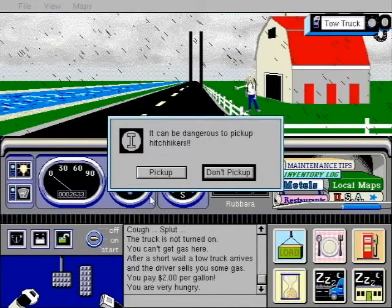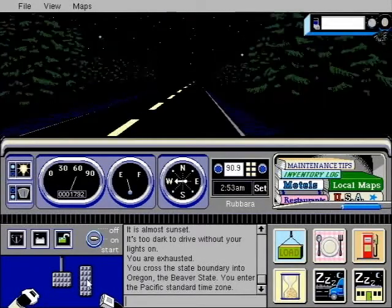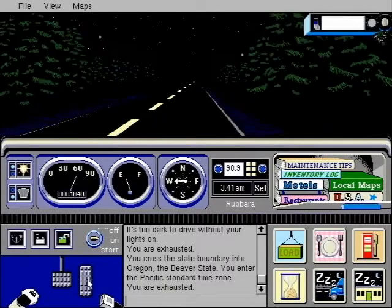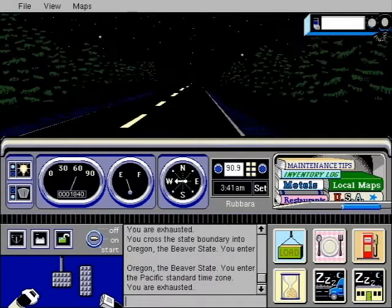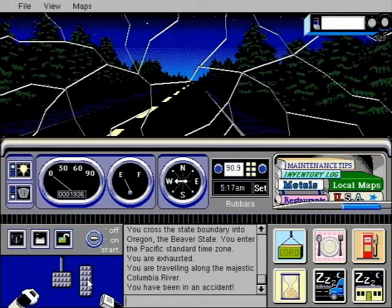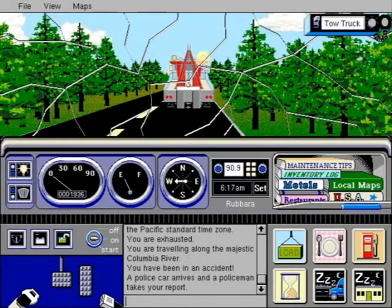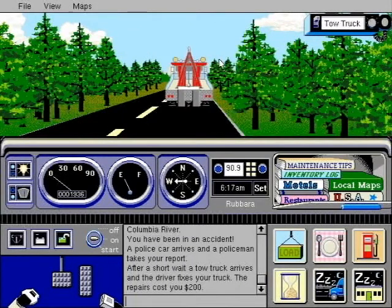I'm bored of playing this game the right way. Let's see how long I can go without food or sleep. Well, it's been a week and I haven't slept or eaten a thing. Using the steering wheel as a pillow is hard. Oh my god! I got into a crash. Gotta call the tow truck. Two hundred dollars! How much money do I have? How do I pay him? Where does the money come from?